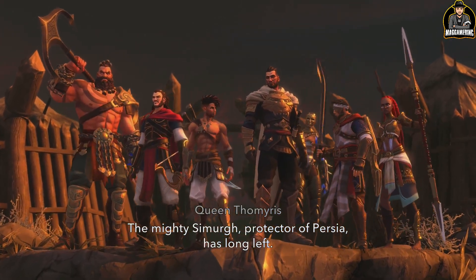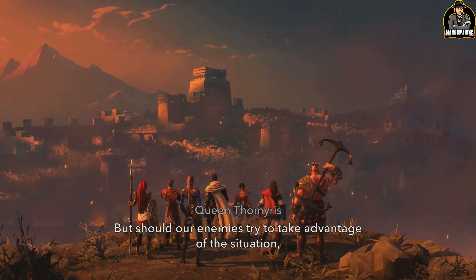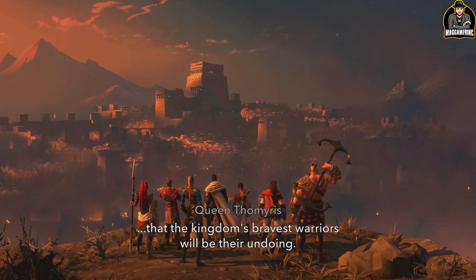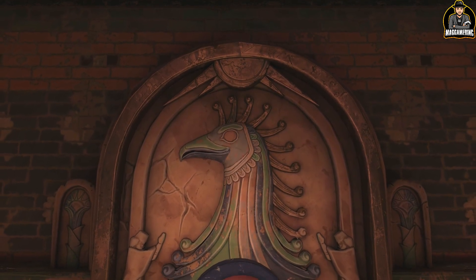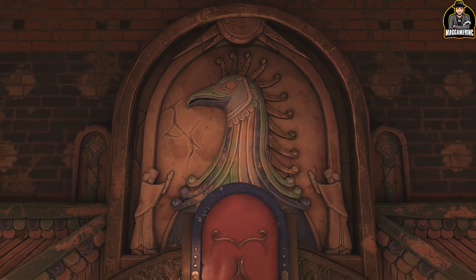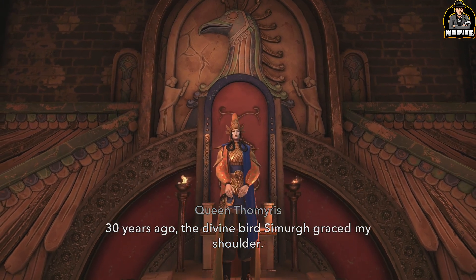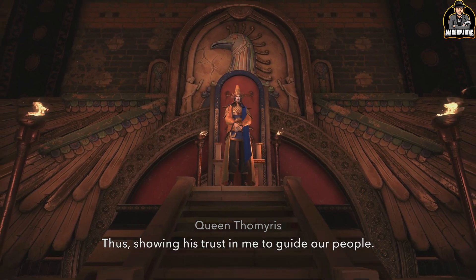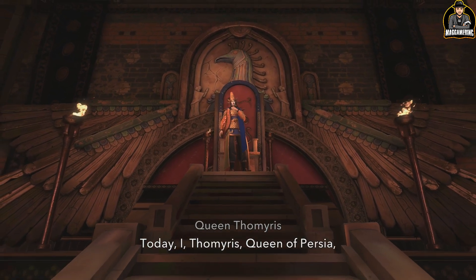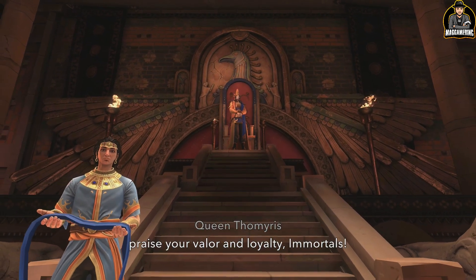The mighty Simurgh, protector of Persia, has long left. But should our enemies try to take advantage of the situation, they will soon find that the kingdom's bravest warriors will be their undoing. Thirty years ago, the divine bird Simurgh graced my shoulder, showing his trust in me to guide our people. Today, I, Tamiris, Queen of Persia, praise your valour and loyalty, Immortals.